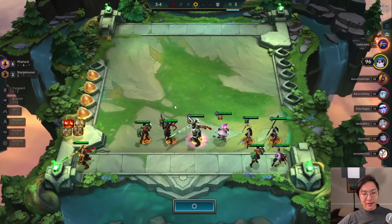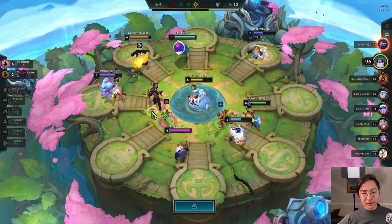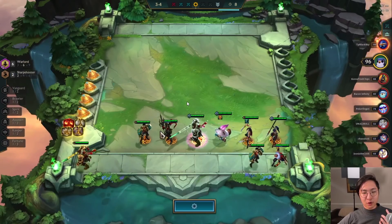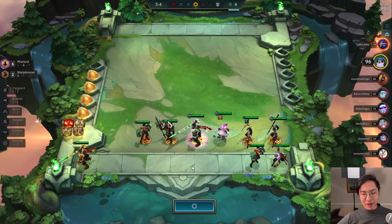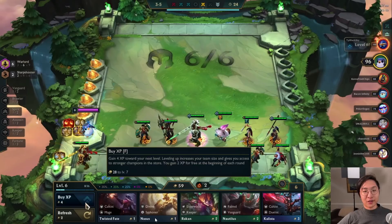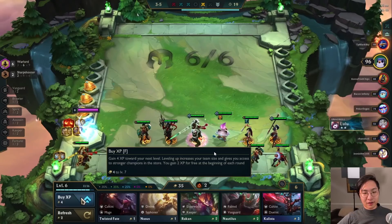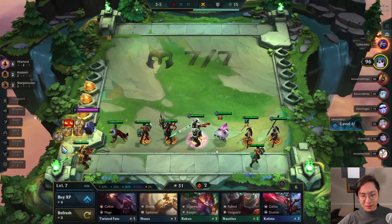Here I did want the rod from carousel — that got taken. Instead I'm going to go for the Chain Vest because I could build Titan's Resolve on Katarina. That's the best third item after Quicksilver and Gunblade. The reason is Titan's Resolve gets a stack whenever you critically strike or take damage. And when Kat's spinning with the assassin buff, she's going to be critting a ton — so she'll get a ton of resistances and damage with that item combination.